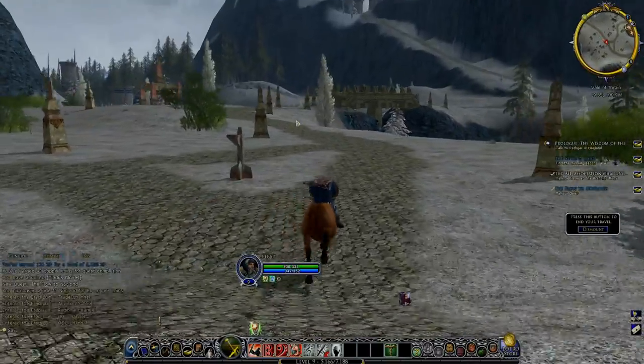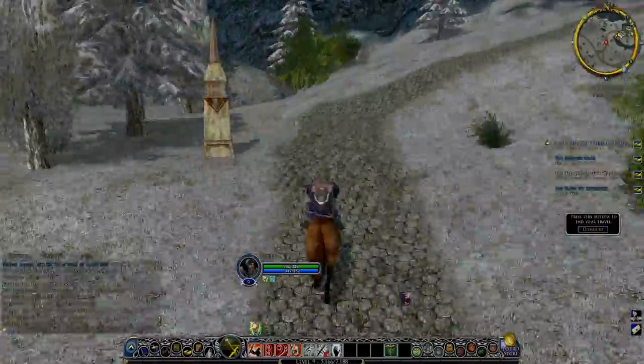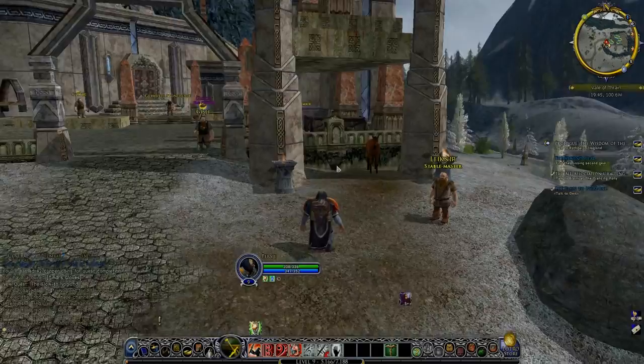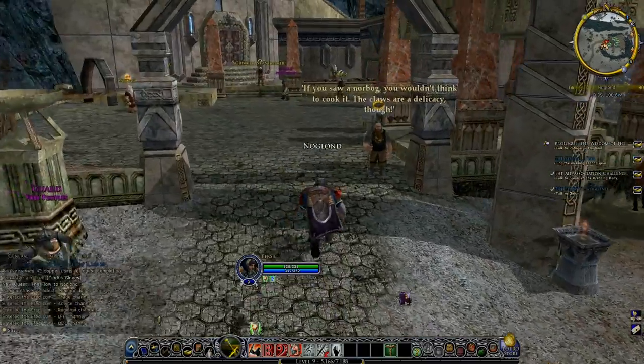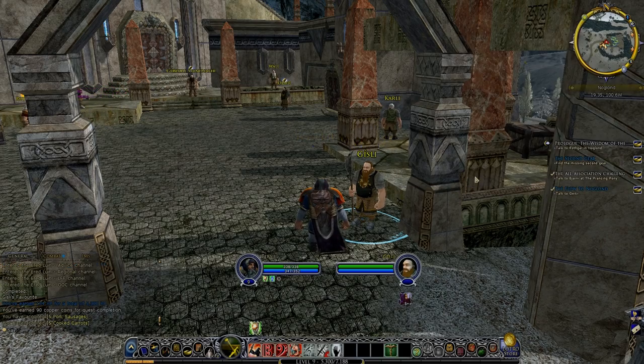Noglond — a little settlement this one, there's not much going on here, a few quests and stuff. But there's Gishly though. Greetings Traveller. Greetings Gishly — here's some grub from your dad. Cooked carrots — plus vitality — or eggs and onions. We'll go for the cooked carrots. I'm not a big fan of carrots myself, but let's have a carrot.